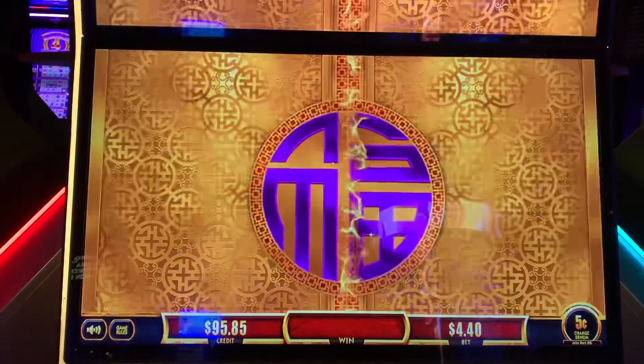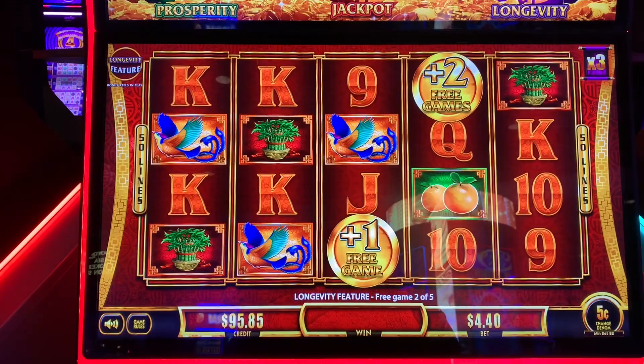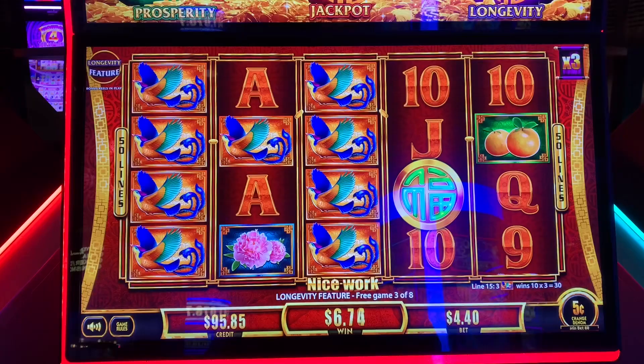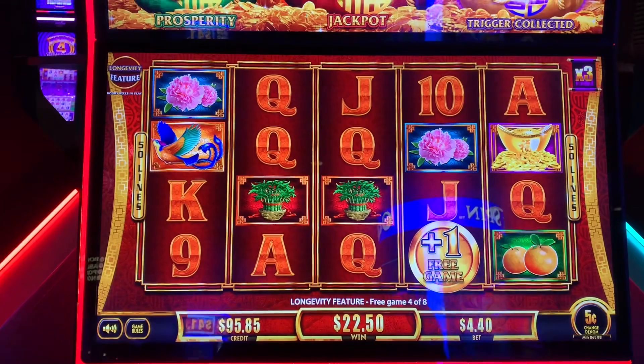Nothing — need the purple coins. Come on. There's a couple. Plus three games, thank you. Full screen of birds. Got the green bag, about a three times multiplier. 22.50. No coin — extra game. Re-triggered! Extra game.